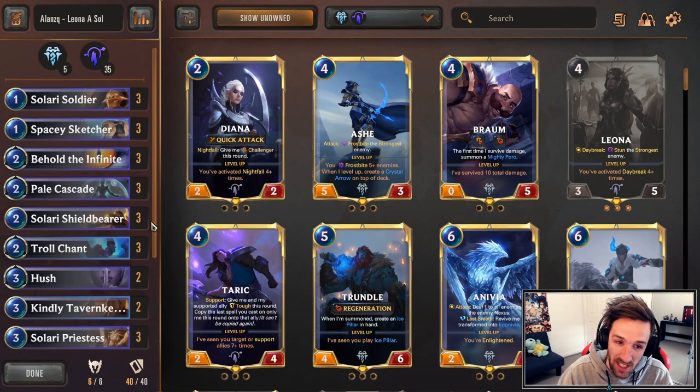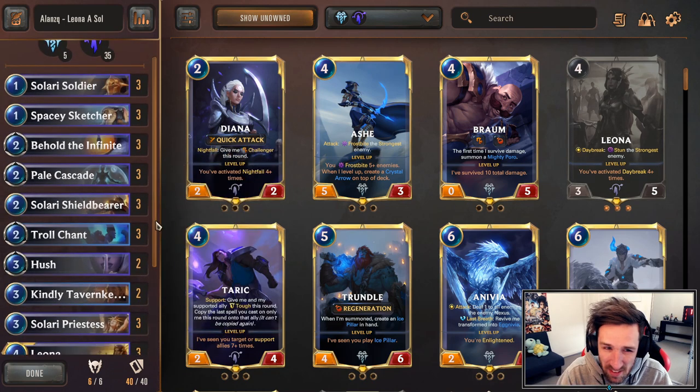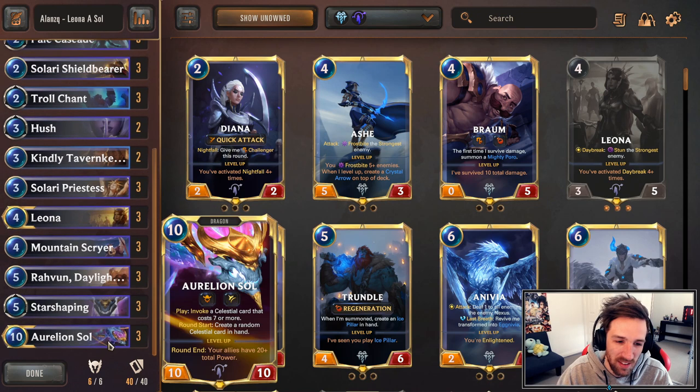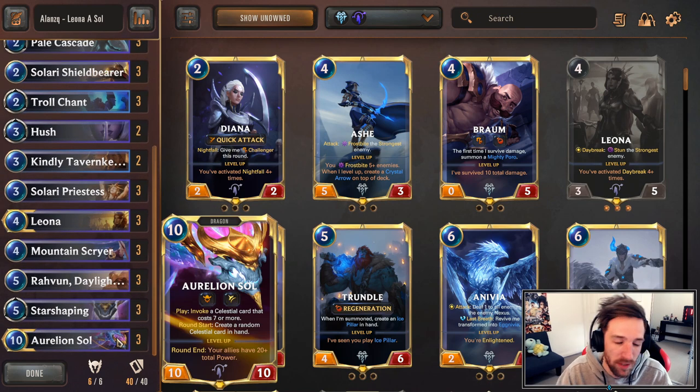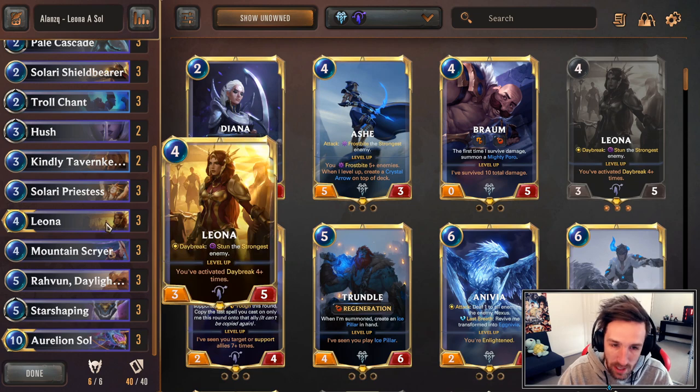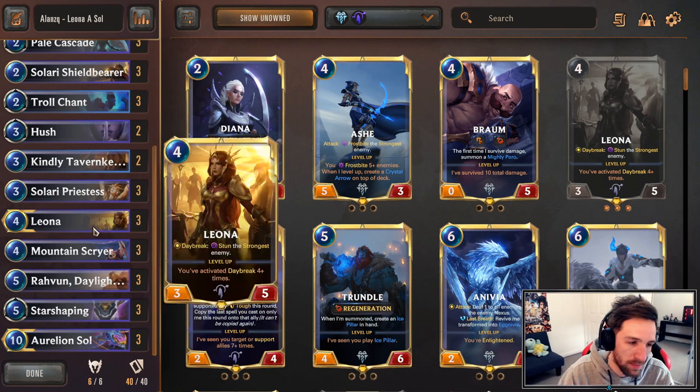In terms of playing the deck, just play your stuff on curve, play your Daybreak units, get Leona onto the field, stun the board, do some cool stuff with Invoke, and then beat your opponent down — sometimes even before Aurelion Soul. Aurelion Soul kind of complements the deck, but mostly Leona will find you the most value in this matchup.